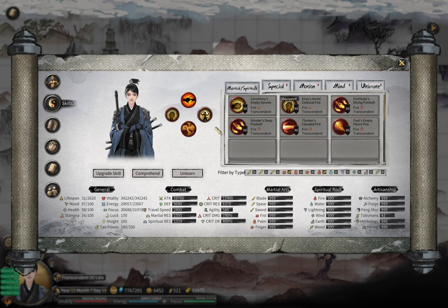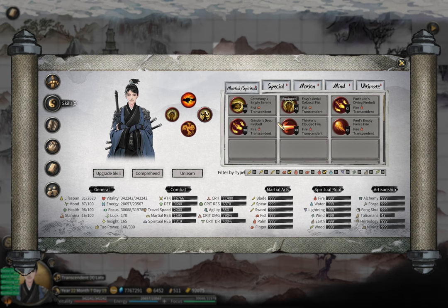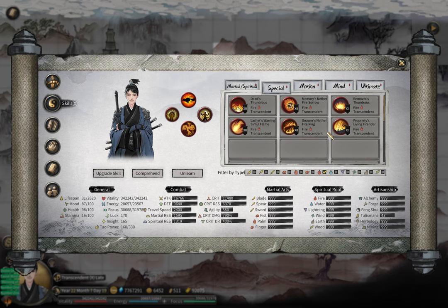In this video I'll first explain how to make a fire build — the three-set of motion skill, ultimate, and mind skill — and why that fire build makes everything else better without using the spiritual and special skills. Then I'll introduce several different special skills and different ways to play a pure fire build.